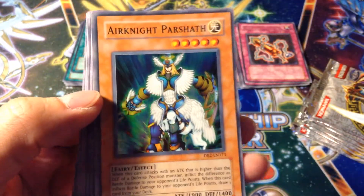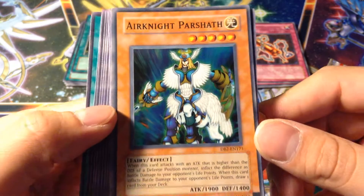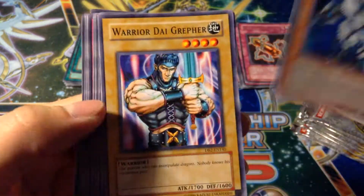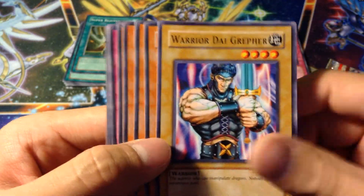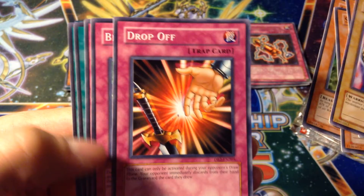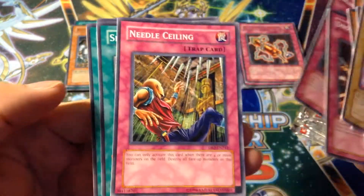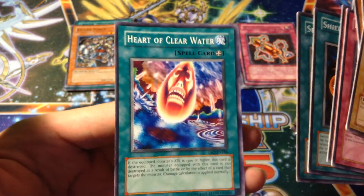Bottomless Trap Hole. Ooh — Airknight Parshath! Really cool Super Rare. Really cool card, especially back in the day. I'll take that. Awesome. Warrior, the Grepher. Exiled Force. Drop Off — it's okay, I guess. I used it back in the day. Needle Salation, Sword, Spring of Rebirth, and Heart of Clear Water.